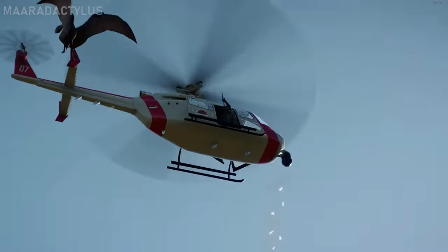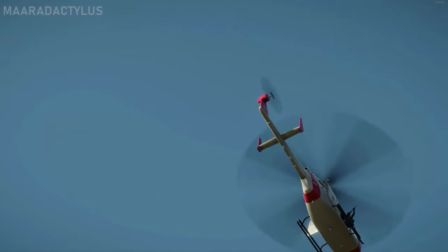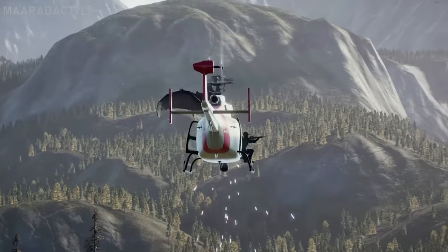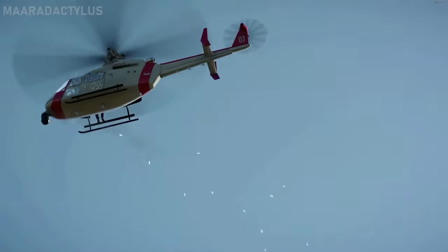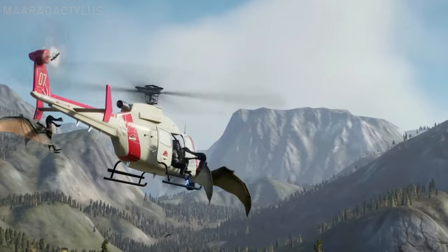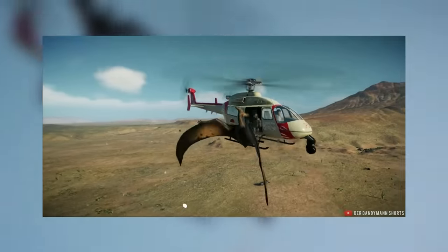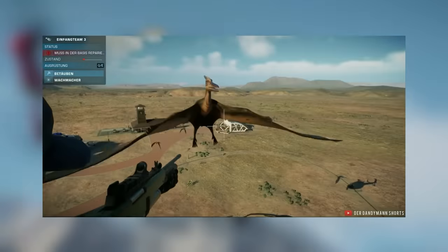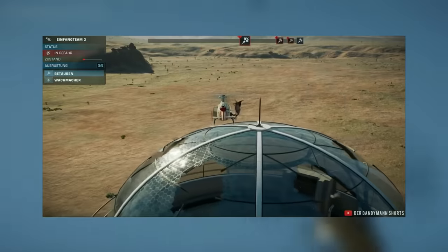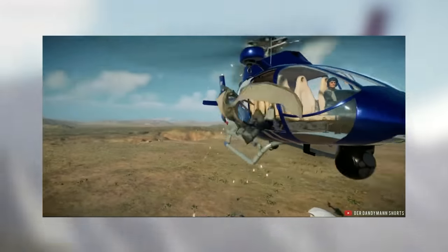The flying reptiles ripping the ACU sniper from the helicopter and dropping him to his death is really terrifying when you think about it, but also just awesome from a third-person perspective. I definitely would have ranked this one higher if it wasn't so hard to capture — I've had my pterosaurs destroy over 20 helicopters and the animation only happened once. Here is a better look from another channel called Dare Danny Man Shorts. I looked at many of their animation showcase videos to help make this list, so check out that channel — the link is in the description.